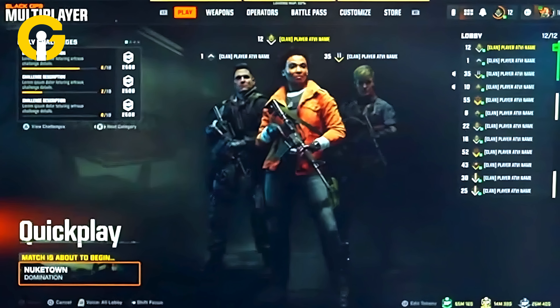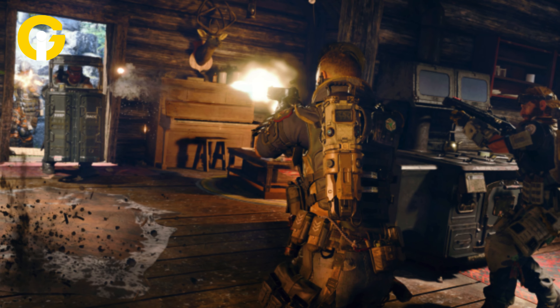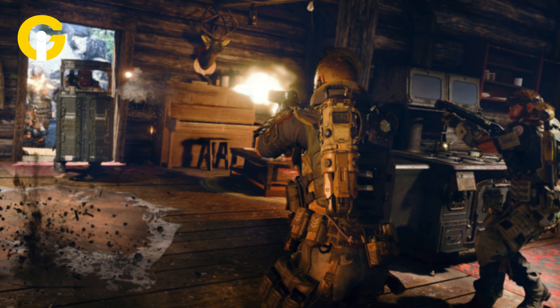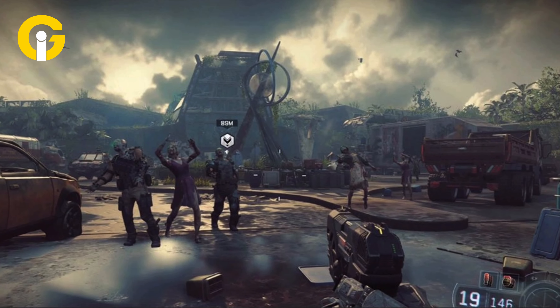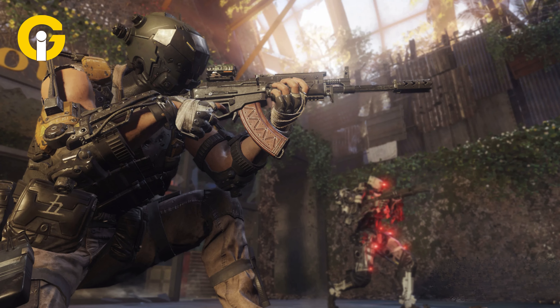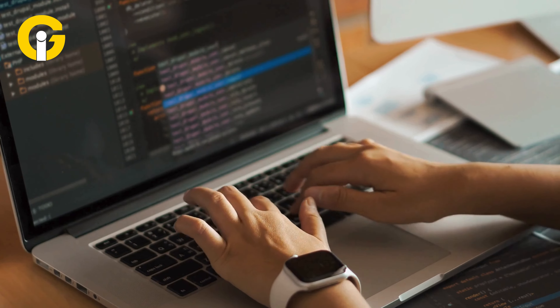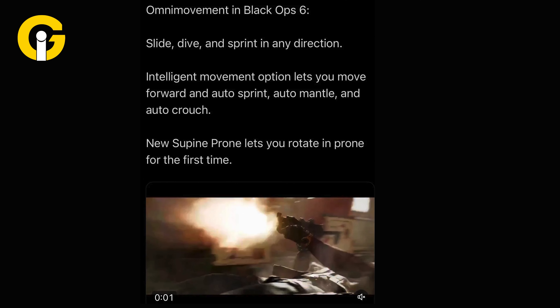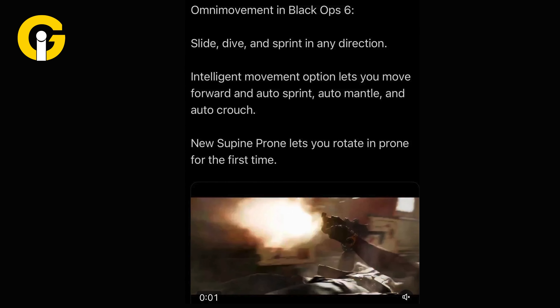Call of Duty Black Ops 6 multiplayer game mode is grabbing the attention of players with exclusive features that also find their way into campaign and zombie mode. Activision said it's reconsidering movement across the whole game, allowing players to sprint, slide, and dive in any direction and mix them. Additionally, the developers included a new supine prone mode, which allows players to rotate a full 360 degrees.